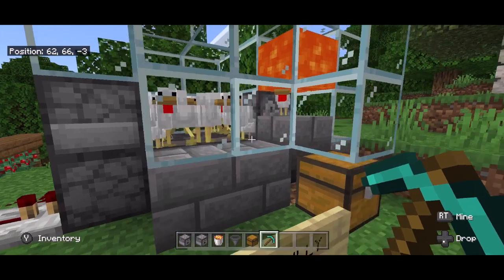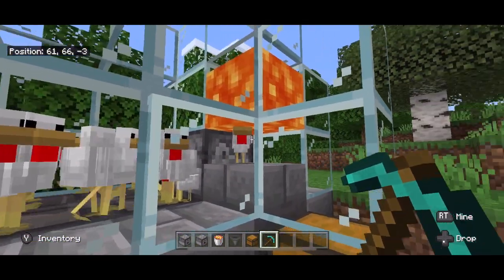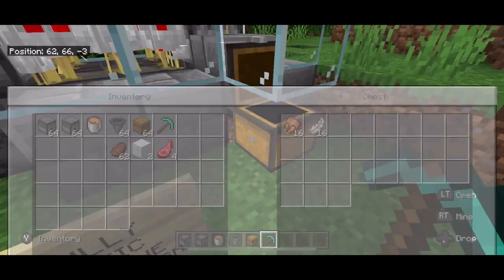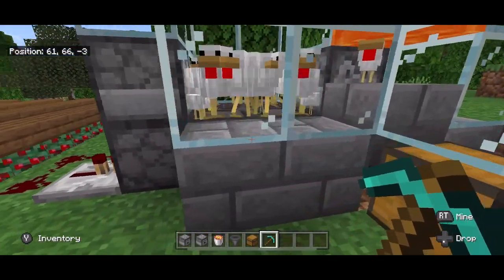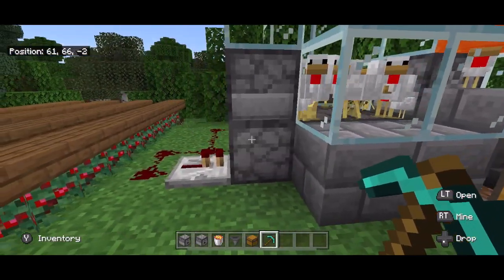This is what happens once the farm gets going. You'll have lots of chickens in here, with chickens going into the cooker, which will be cooking more and more chickens. But let's say that you feel you have enough chickens in there and you don't want it multiplying anymore.